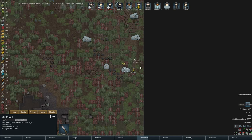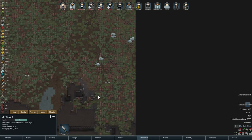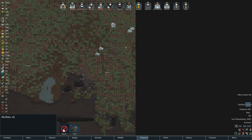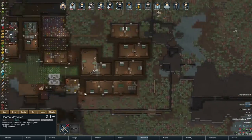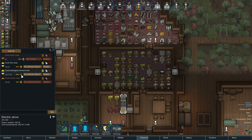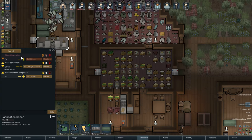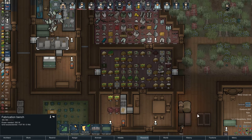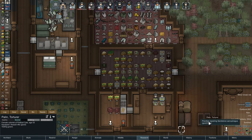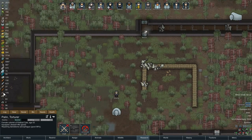We got another muffalo — that dude needs to go to the animal zone. Let's check and set them up for training straight away. That's enough muffalo. Looks like we have a lot of vegetables around so I'm gonna jack the food bill up to 40. Let's advance components — about 10 of those. Palin, can you repair the sandstone sarcophagus? Bill is fully healed.